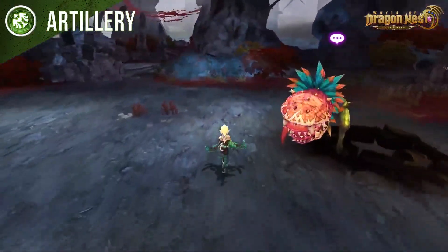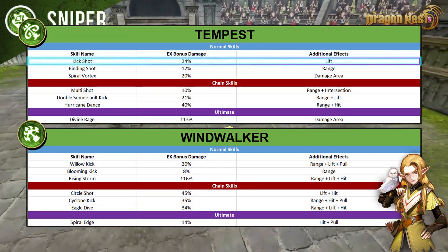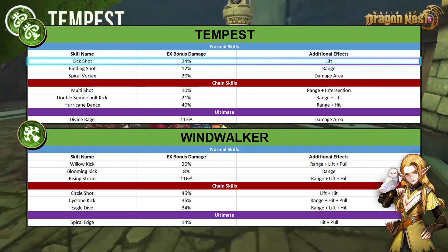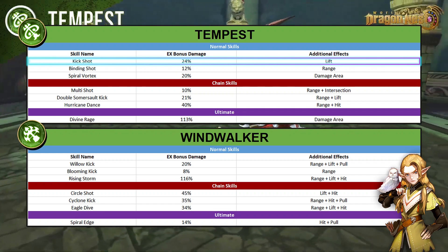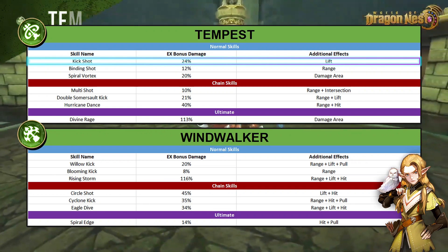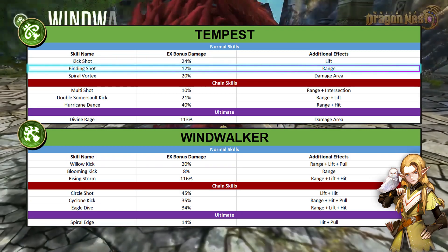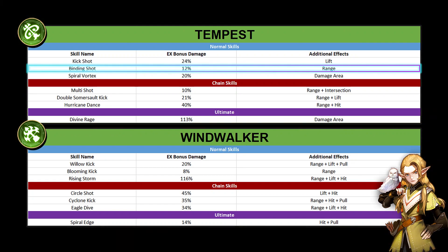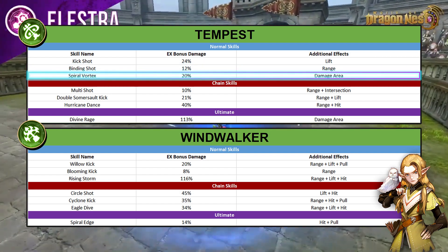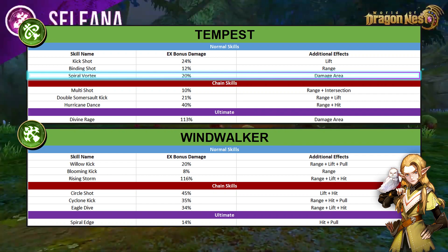Moving on to the Tempest base skills. Starting with kick shot — I understand why they only added the lift since the base damage is already great, but I feel kick shot deserves more justice; they could have at least added some additional hits. Next is binding shot — from a cone to literally a protractor, this EX skill further enhances the utility of binding shot to a ridiculous level. Next we have spiral vortex — happy they increased the AoE of this skill, and the additional damage is also a good bonus.